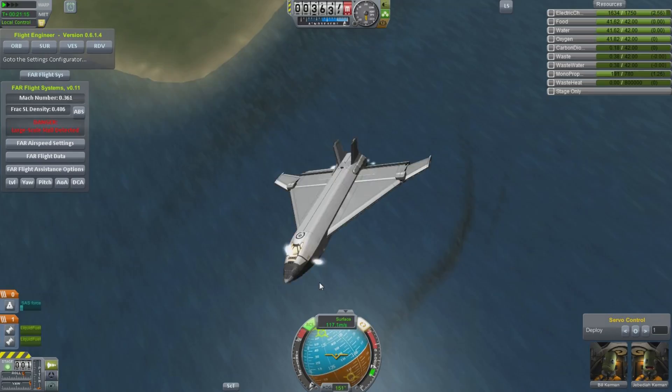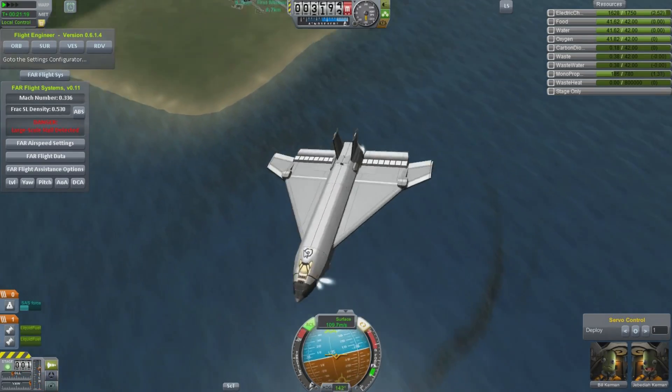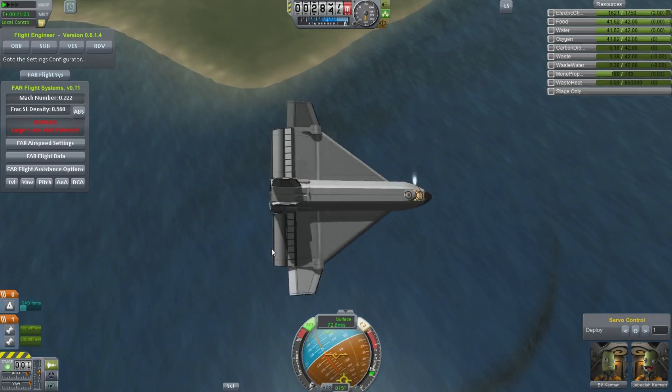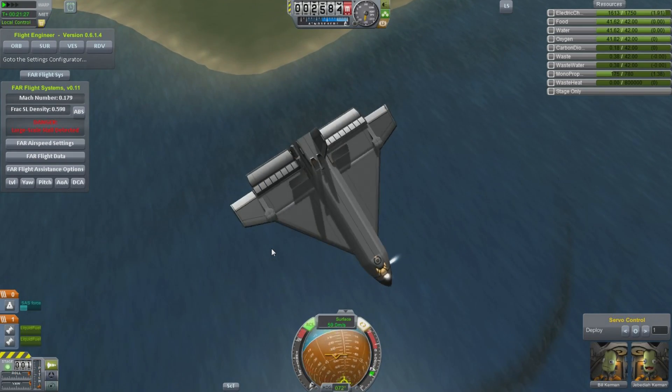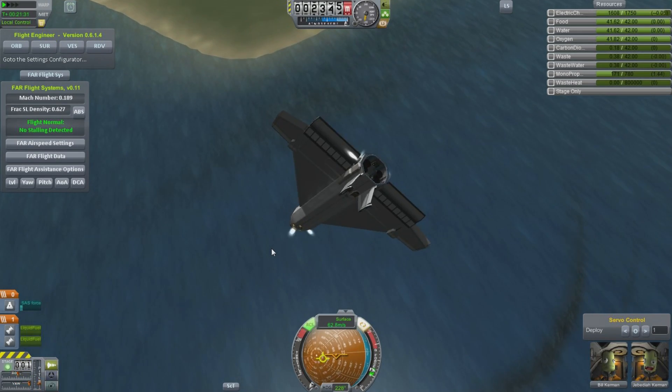It gets pushed away. Let me try the air brakes — air brakes, air brakes, air brakes. Slow us down. At least we'll crash more slowly. Actually, I think these air brakes are way too powerful. But hey, I got control again! I am now diving straight towards the ocean instead of spinning out of control towards the ocean.